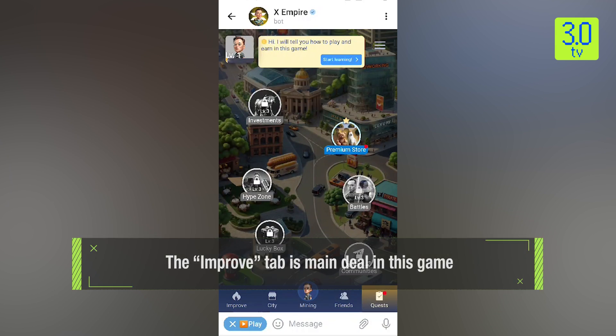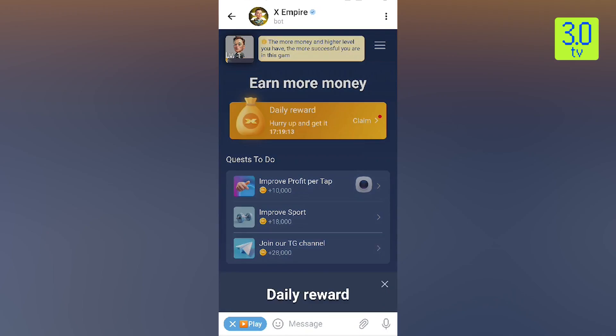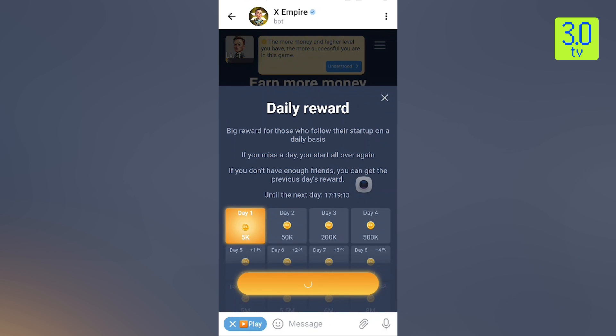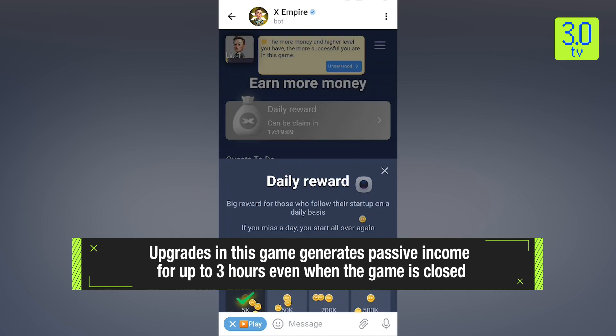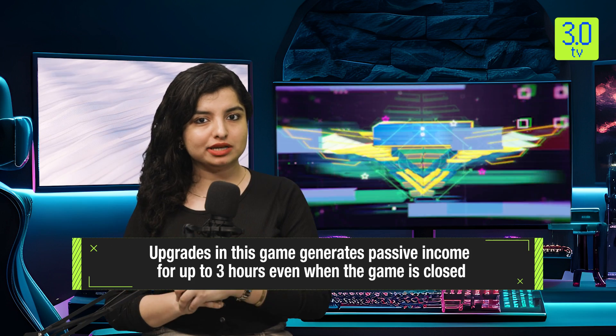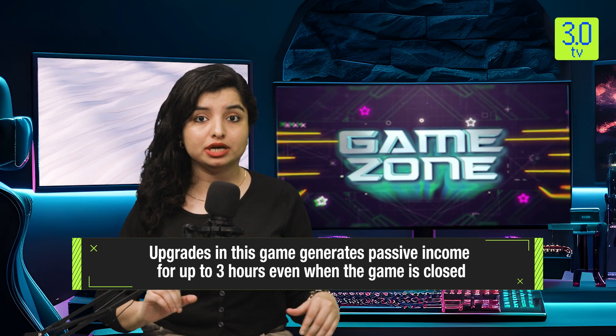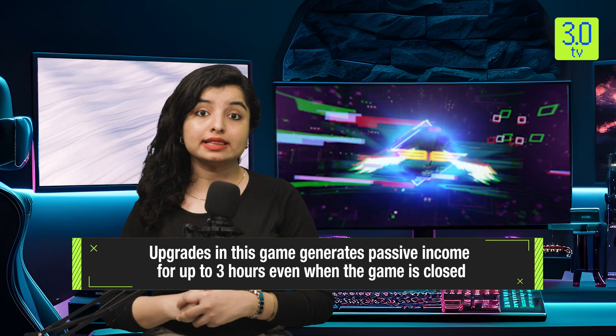Accumulated coins can then be spent on upgrades for both Elon and staff through the incomes button. These upgrades enhance attributes, adjust ethics and leadership for the characters, and improve the office environment. These upgrades generate passive income for up to three hours, even when the game is closed, requiring players to log back in to collect their earnings.